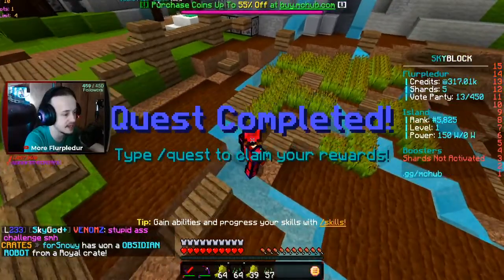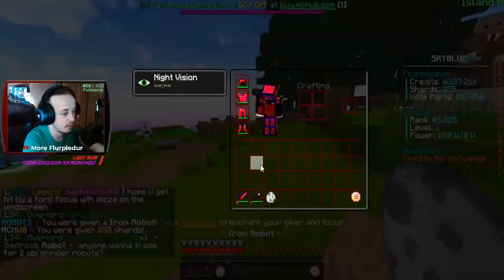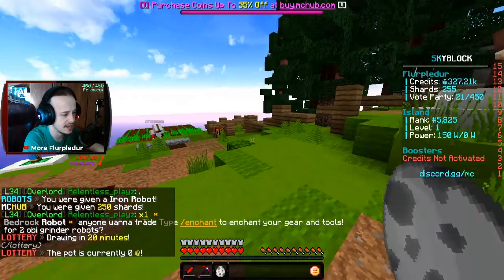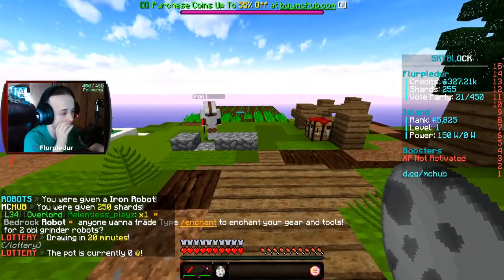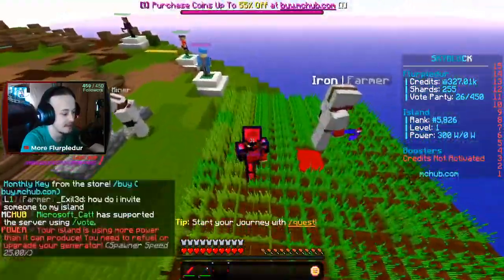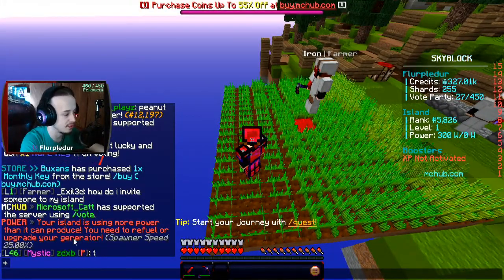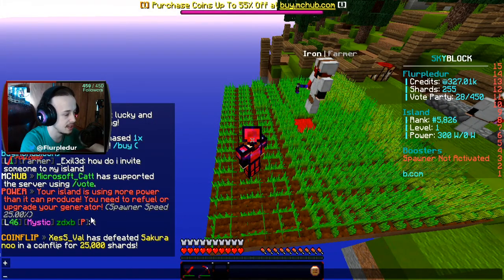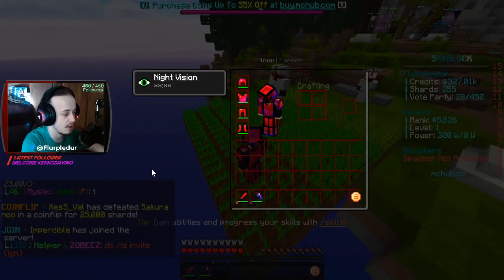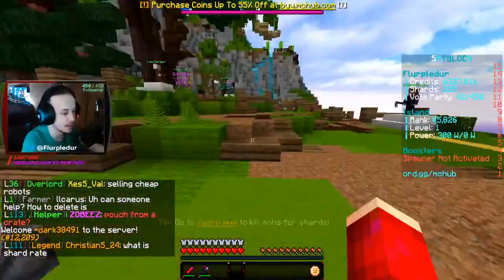Quest completed! Nice! I basically set this farm up for no reason, but that's fine. I get another iron robot. Does it say it's a farmer robot? I want to see him activate. The iron is using more power than it can produce. You need to refuel your upgrade. Regenerate spawner speed — 25% of spawner speed. I'll just let him do his thing and go do some other stuff.